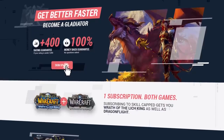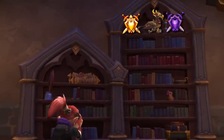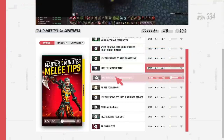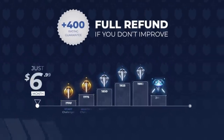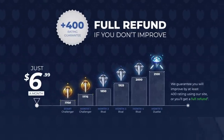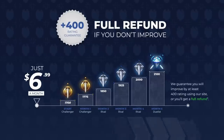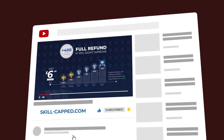If you want to improve and reach the rating you've always wanted, check out skillcapped.com. Stop wasting your time grinding thousands of games only to see no progress. With Skill Capped you'll uncover secrets to climbing fast that only take a few minutes to learn and can be immediately applied to your next game. It's completely risk-free with a rating gain guarantee — if you don't significantly improve while actively using Skill Capped, you get your money back, no questions asked. Get the rank you've always wanted by clicking the link in the description below.